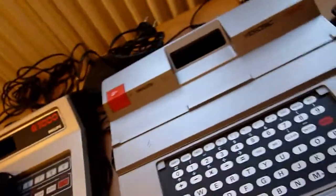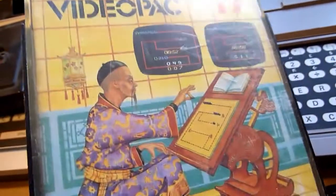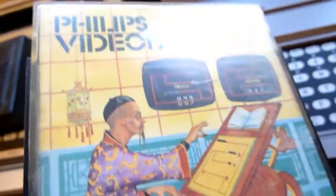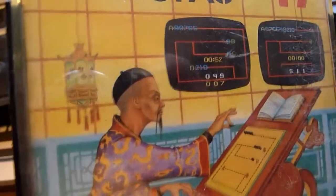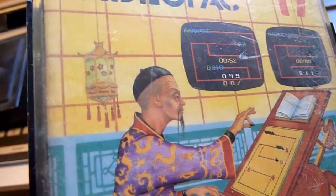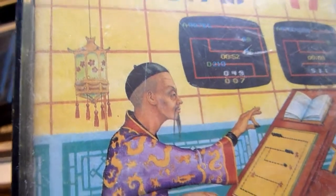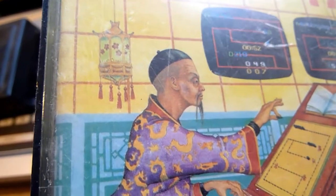Number seventeen is Chinese Logic, something like Tower of Hanoi — a logic puzzle where you have to move pieces from A to C and back again. It's okay, but it's not really great. So this was part one of the Video Pack Collection. Next week we'll see where we go — see you!